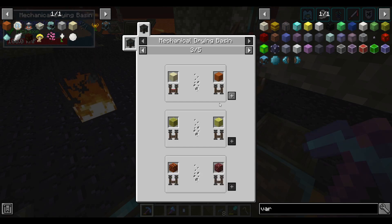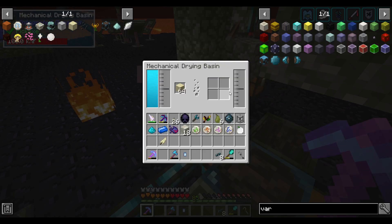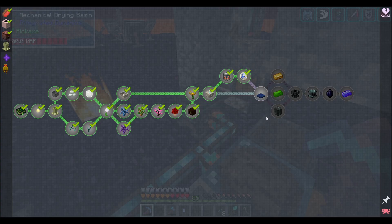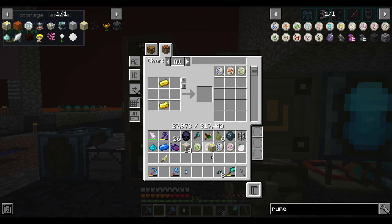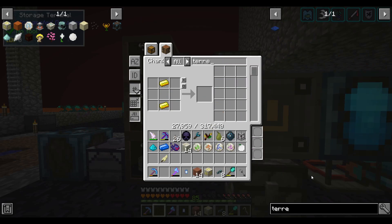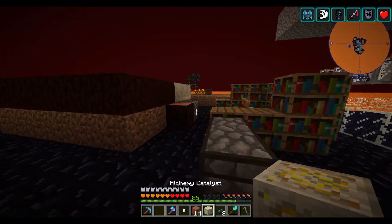I've got to be overlooking something — there has to be a way to get one of these black dye powders. The quest book doesn't give me any advice. I think I figured it out: if I make an alchemy catalyst, then I can take terracotta and transform that into red sand.